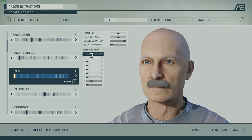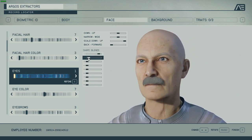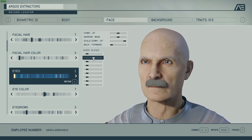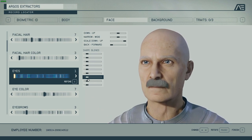For example, notice I'm moving one slider up — the other ones go to zero. Move two up, the other one goes down proportionally. This way you can mix and match certain eye shapes.